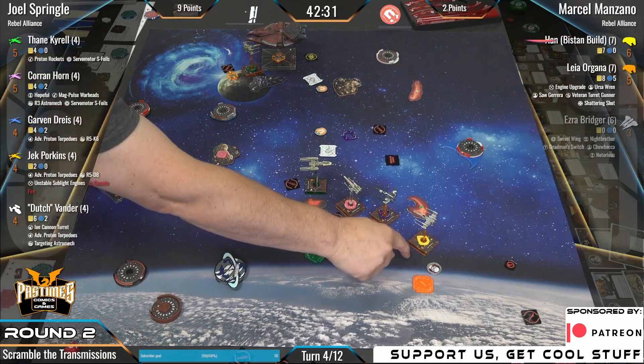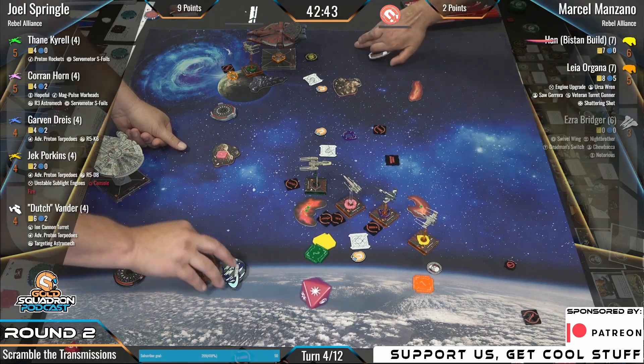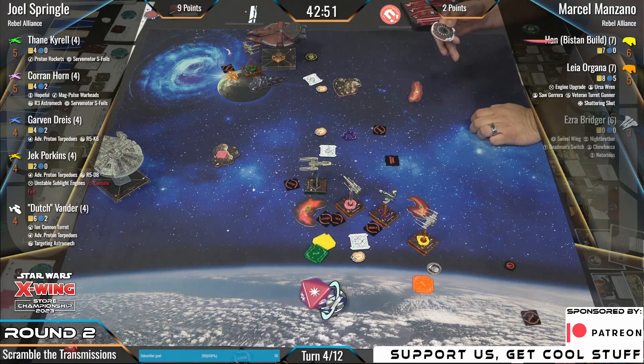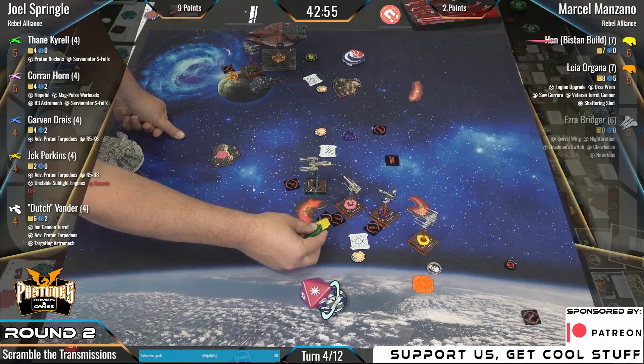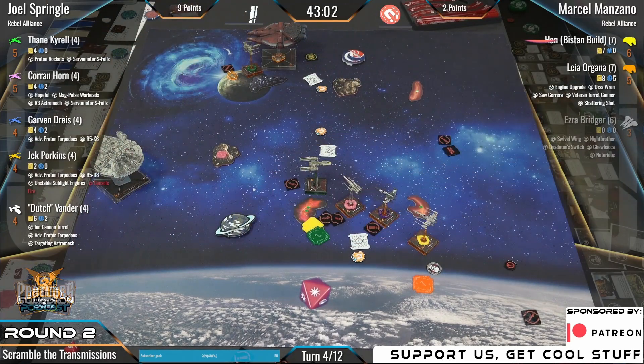There is a double Sith Infiltrator list — we can maybe try to get Tim on stream if he's cool with it. Dead man on Ezra — yep, good call. So looks like two ships get hit by that — that's going to be Corrin and Dutch. With Han already damaged, it feels like Marcel has this one locked. Joel also got all the scramble points that round, so he's up to 12. It's a smackdown round two here.